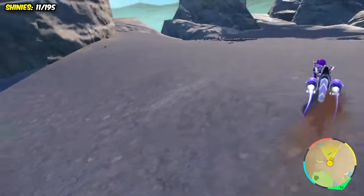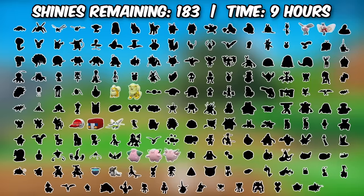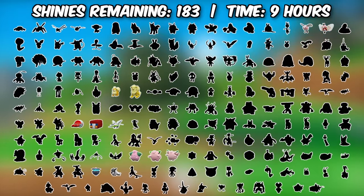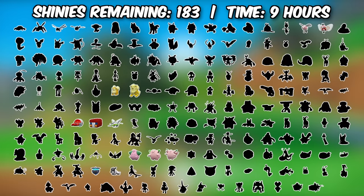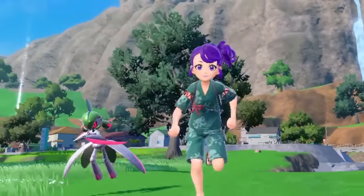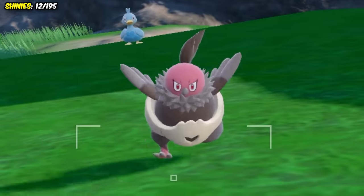Not because I'd lost patience looking for the female, but because even after evolving the Growlithe to Arcanine and ticking Salandit off the list, we still had 183 more shinies to go — and this is already after nearly 9 hours of hunting. I just had to move on to other hunts to actually feel like I was making progress, so I started to look for more new and returning Pokemon added in the DLC, starting with Vullaby.